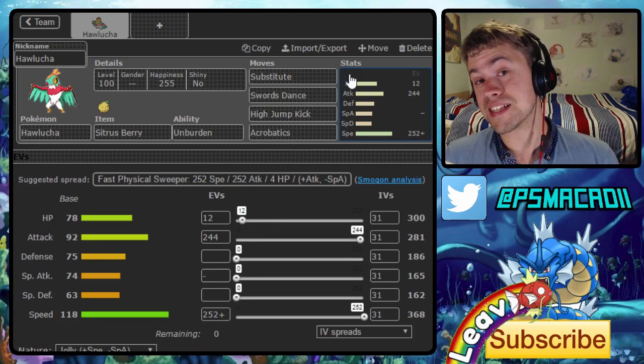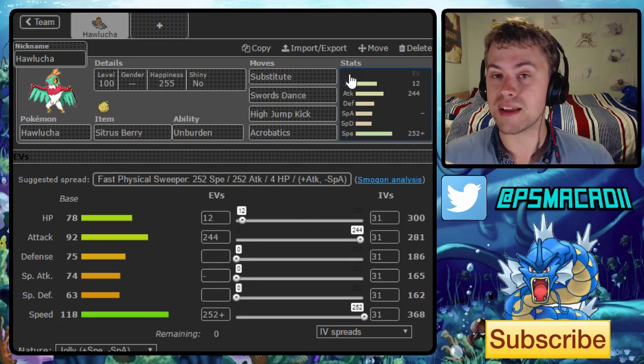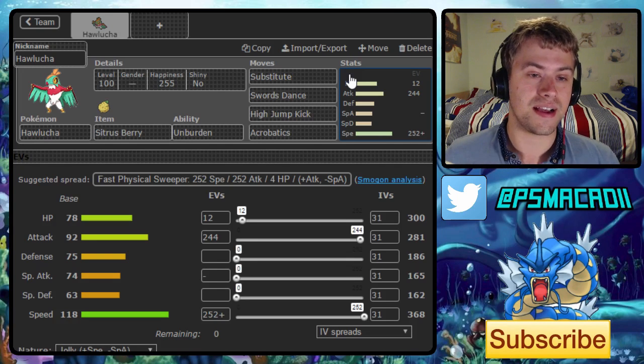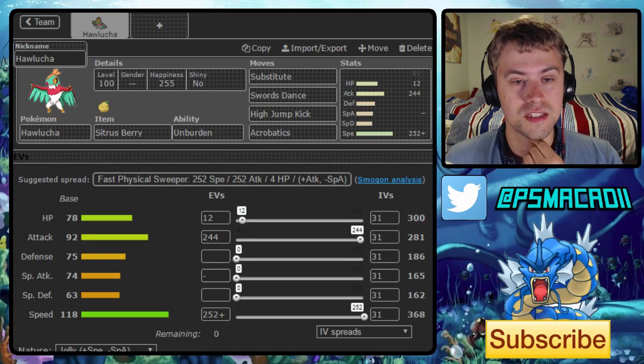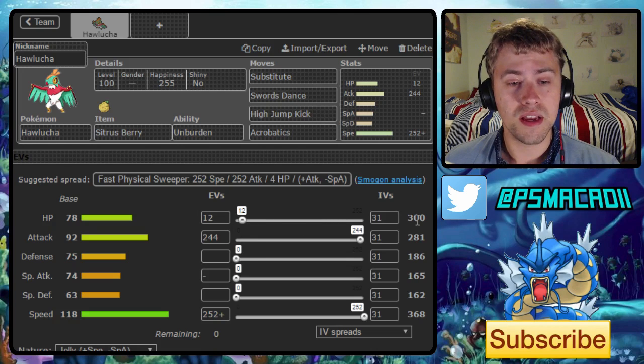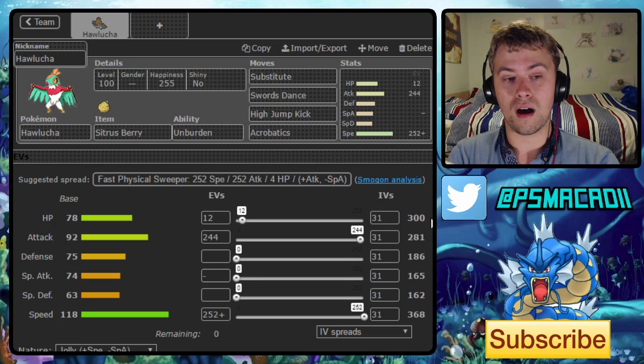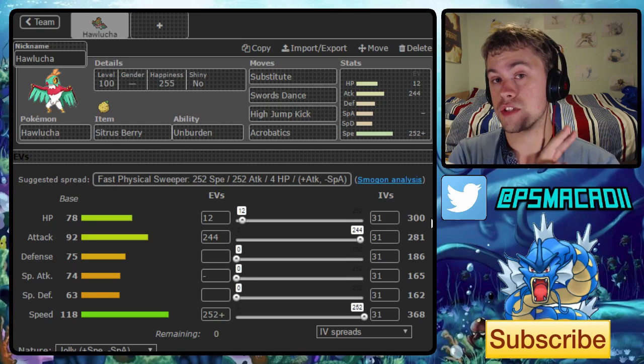So if you guys are excited for this, don't forget to leave a like down below. We'll quickly run through the set and then obviously start building the team from there. So this is a Smogon set, very standard. We've got 12 HP, which basically means that we reach 300 HP and for our Sitrus Berry to activate after two subs.